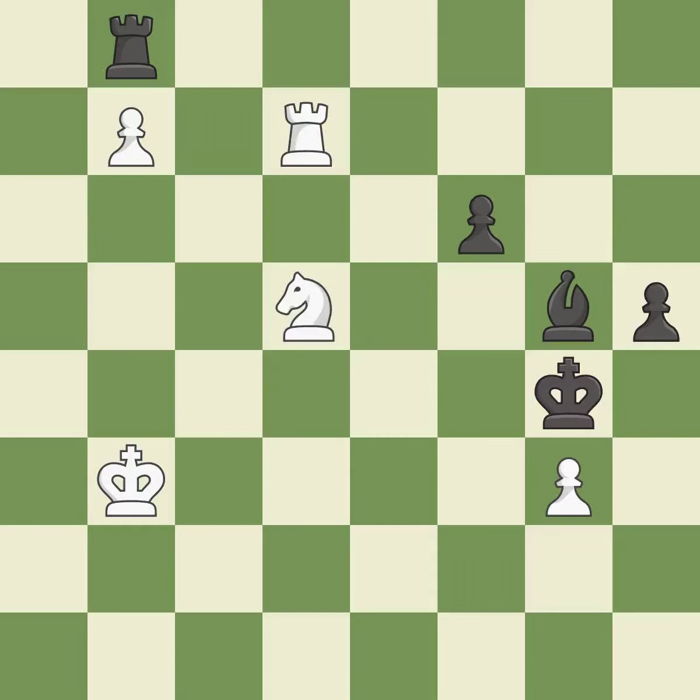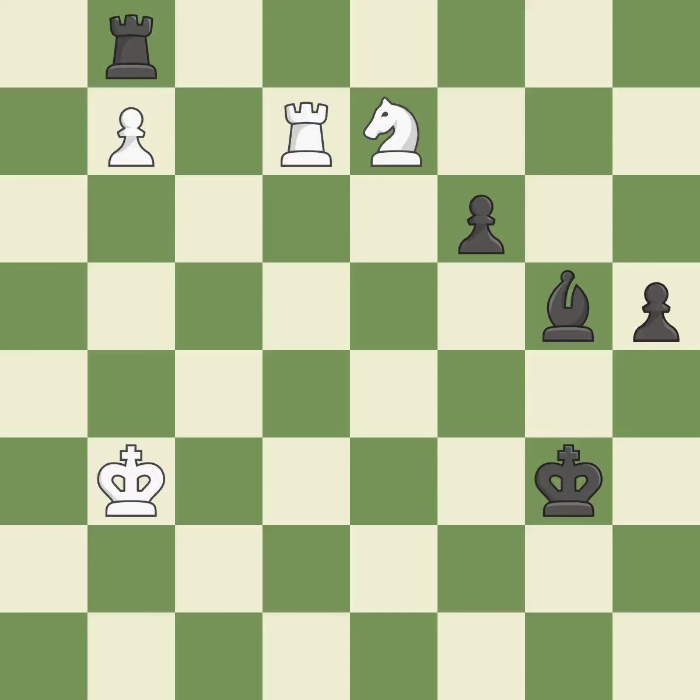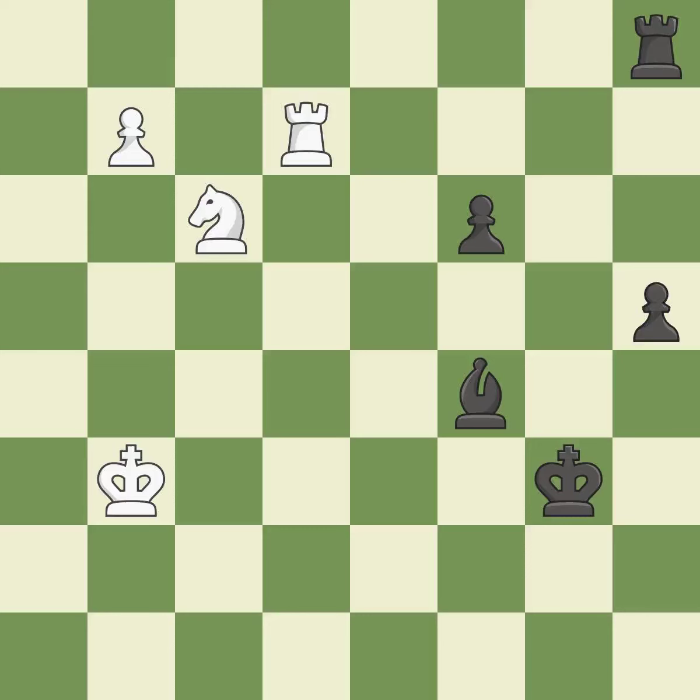Among the best actions — it is quite good. That pawn was available for free. A passing pawn could be promoted as a result of this — it is ideal. That is a logical response — it is quite good. This moves the bishop to a better location, allowing it to control more squares — it is excellent. Perfectly on point — it is ideal. A rook is positioned behind a passed pawn, assisting in its promotion. A passing pawn could be promoted as a result of this — it is ideal.